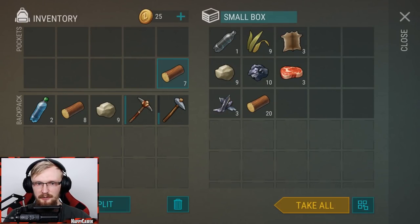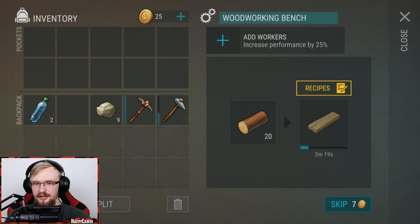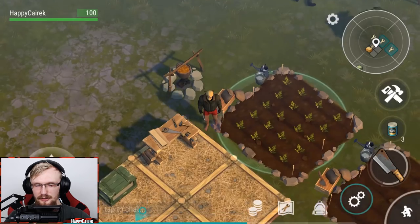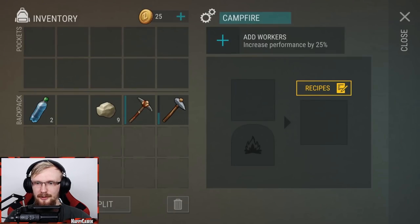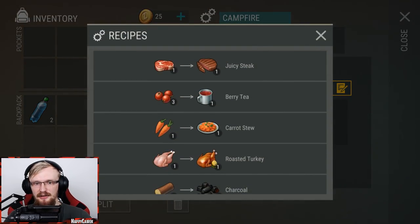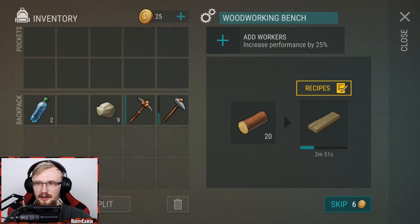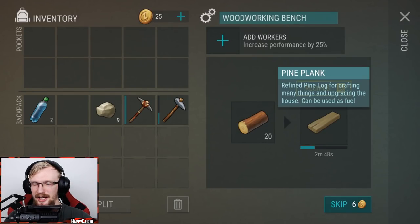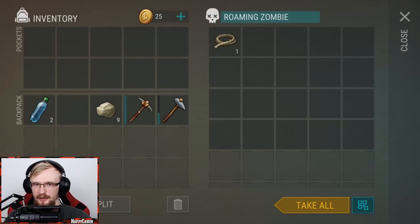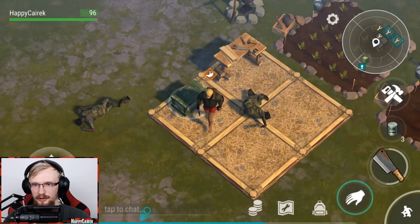Start making planks as soon as possible — planks are important because with them you can get coal. We're crafting 20 planks right now. The reason you need a campfire is to burn pine planks into coal, since coal is the best way to get resources for crafting. We'll cover this more in the next episode as we need to wait for the planks to burn.